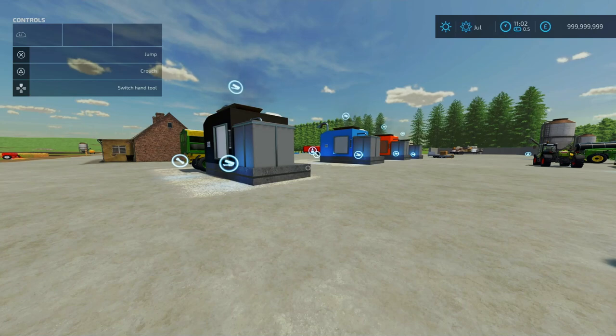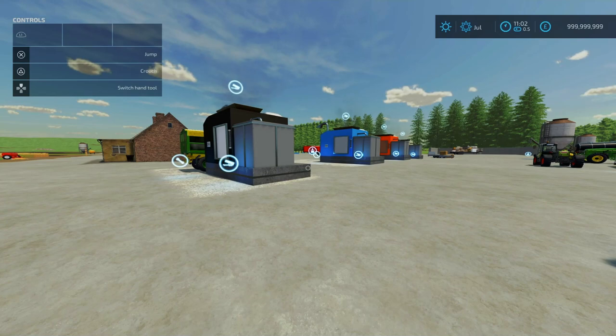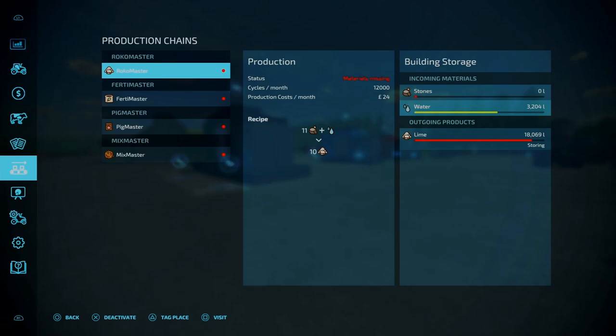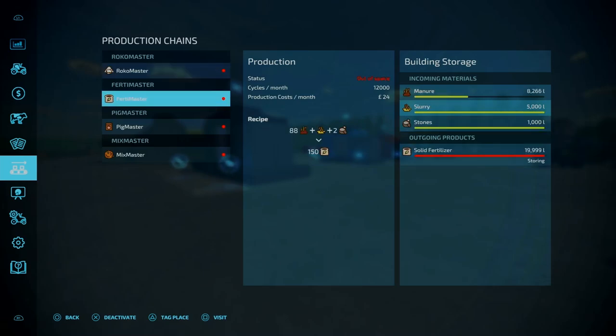Slot counts are as follows: the lime rock crusher and lime production is 7 slots, the fertilizer production is 8 slots, pig food production is also 8 slots, and the Mix Master TMR producer is 10 slots. There are 17 color options. Going into production, you can get your lime from a little bit of stone and water — you do lose a little bit of stone, but overall it's not too bad.